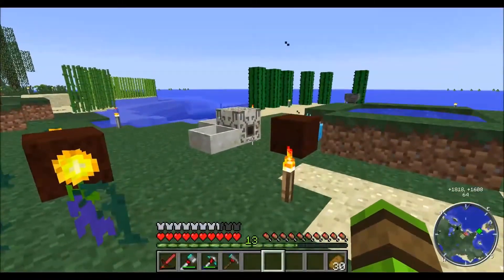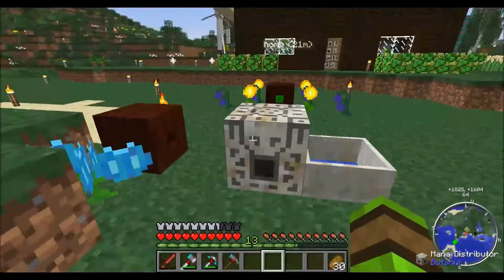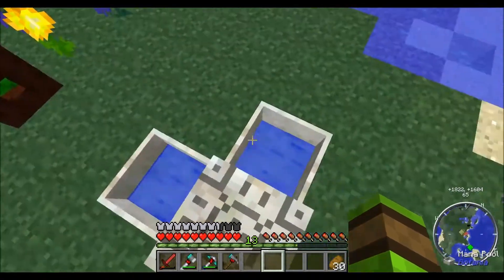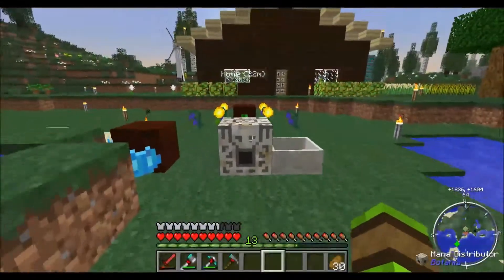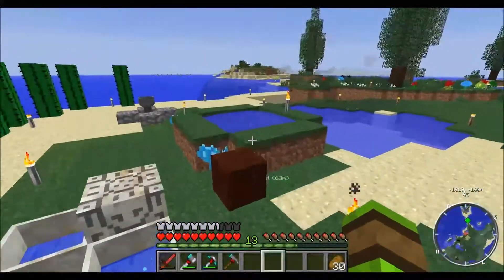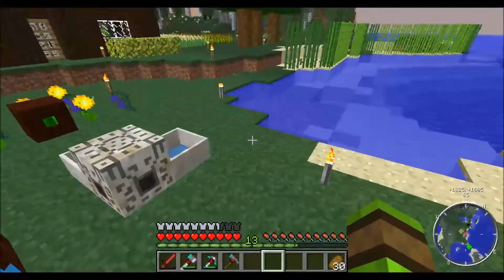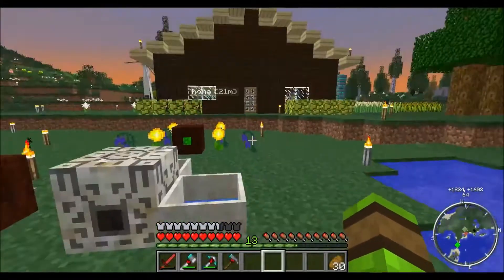I've been doing a tiny bit more on Botania. As you can see, there's this doodah thing here, otherwise known as a mana distributor. What this does is it allows me to get a little bit more mana in and it spreads it between the two mana pools there and there. I could also have another mana pool and get four lots in. I'd like to get some more daybloom flowers and a couple more hydroangeas in as well, and maybe even try four more on this side.